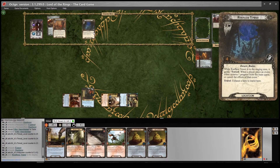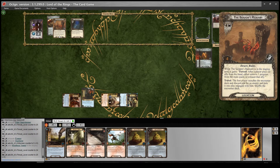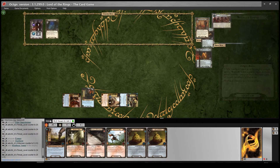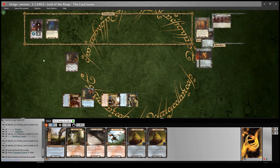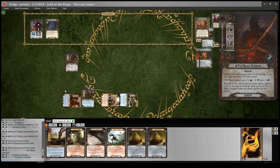Reveal card - Roofless Tower. While it's in the staging area it gains a forced effect: when a player plays an event, either remove one progress from the main quest or cancel the effects of that event. Travel: exhaust a hero to travel here - that's going to be really tricky. We go up by two threat. I have to search the Encounter Deck and discard pile for an enemy and put it into play engaged. I will find the weakest possible enemy. When he engages you: either remove two progress on the main quest or enemies engaged with you cannot take damage this round. That's going to happen - at the end of the encounter phase he will make an attack which unfortunately will be undefended. So I'm going to put three damage onto Dunehir.